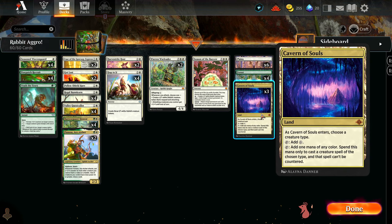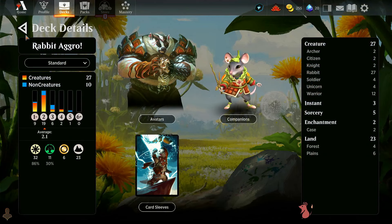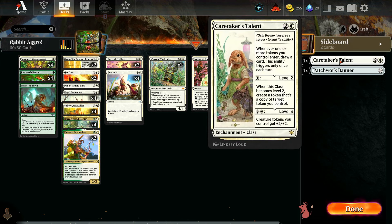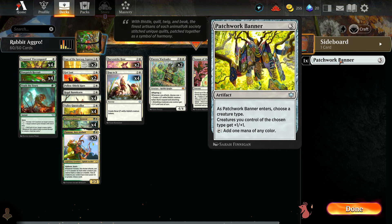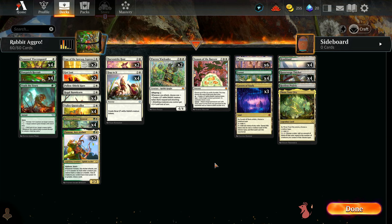We have three Cavern of Souls, of course calling rabbits — leaning toward plains since that's what the deck needs. Some honorable mentions: considered Caretaker's Talent and Patchwork Banner too, something to think about. I do my best to save the more in-depth discussion for the end of the video, so look forward to that. Let's take this into some ranked and see how we do.